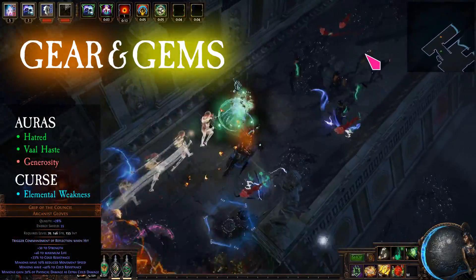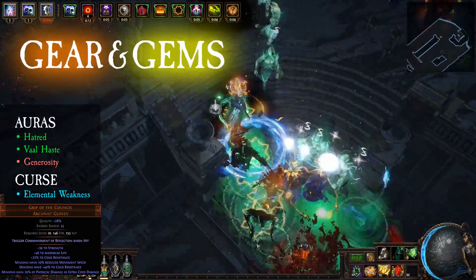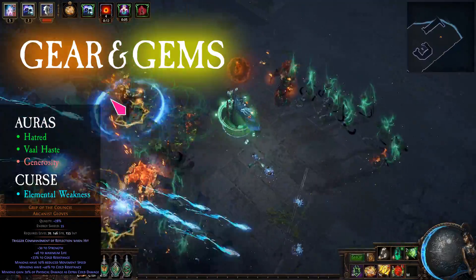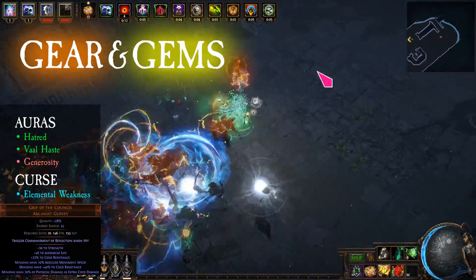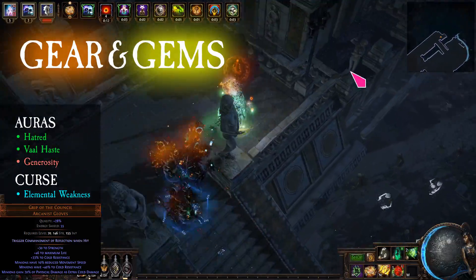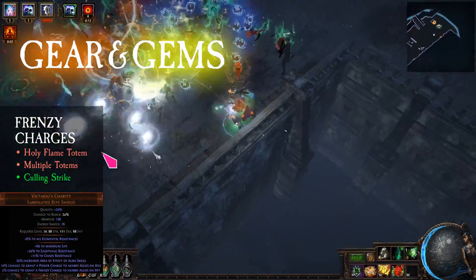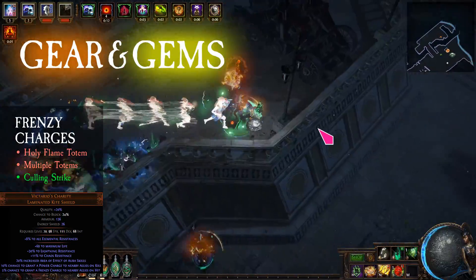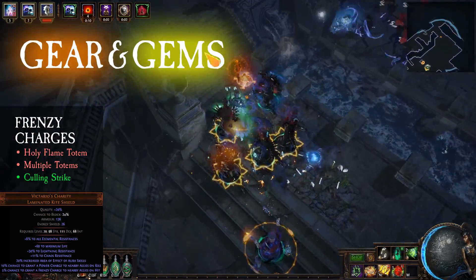The Purge Knight has base physical damage, so for the auras I use Hatred and War Haste. For the curse, I have Elemental Weakness. Because of the base physical damage, Grip of the Council gives a nice damage boost. And to generate frenzy charges in boss fights, I use Victorious Charity and Holy Flame Totem linked to Multiple Totems and Culling Strike.